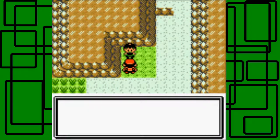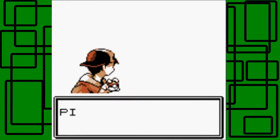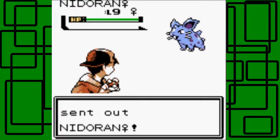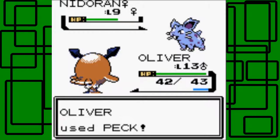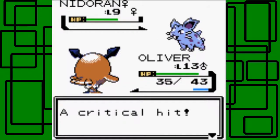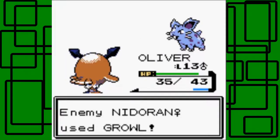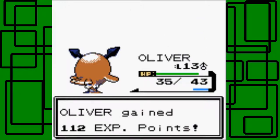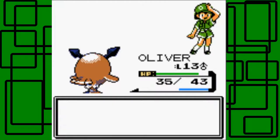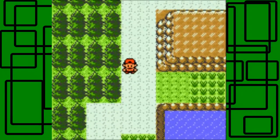Here's a Picnicker — Picnicker Liz. She says she's on the phone, but fine, make it fast. She has a Nidoran female, level 9. Oliver uses Peck — Nidoran's Tackle is super effective on Oliver, darn. One more Peck after Growl, and then another Peck finishes it off. Picnicker Liz is defeated — she's angry about something. Thanks for 100 Pokédollars.